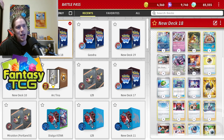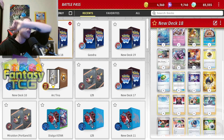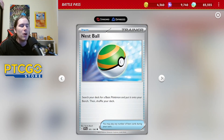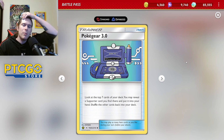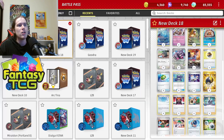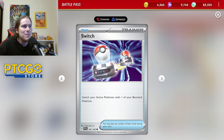For trainer cards, nothing too crazy except one card I want to discuss in depth. Four copies of Level Ball because setting up is extremely important; two Nest Ball for the same reason. Three copies of Pokégear 3.0 — consistency is key, and finding Cheren's Care is hard without it. Looking at the next top seven to find Cheren's Care, Judge, or Boss's Orders is extremely important. Three Switch because sometimes you start with a Pokémon you don't want active, or you need to get out of Klefki.